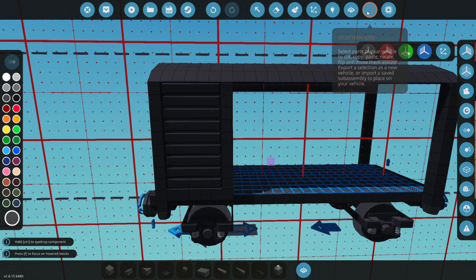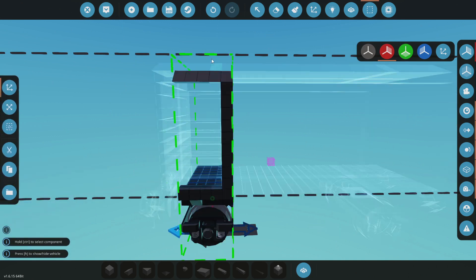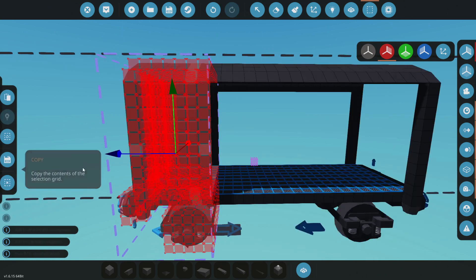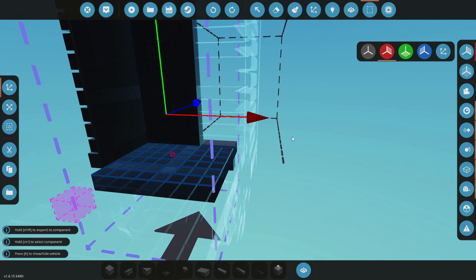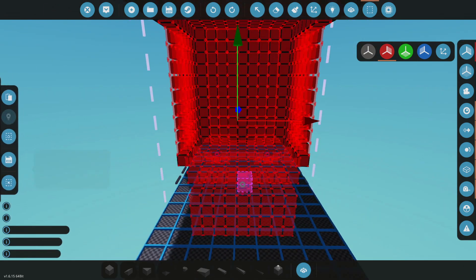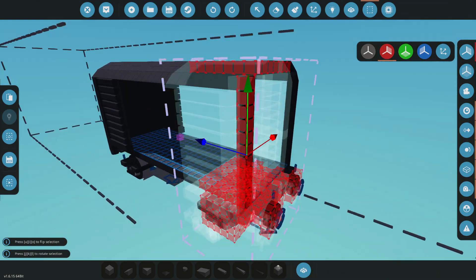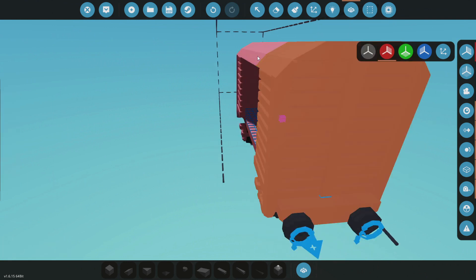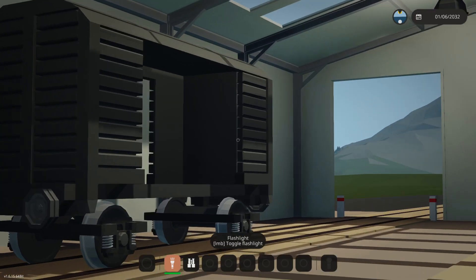So the next thing we need to do is grab essentially the whole front end, all the way up to there, all the way out to here, and then we're gonna go ahead and copy it and turn it around. Go ahead and copy this. Turn it around, move it to the other side, to about there. Go ahead and push it in so that it fits. Merge this with this. And we should have a really nice train car. Yes, we do. That's cool.